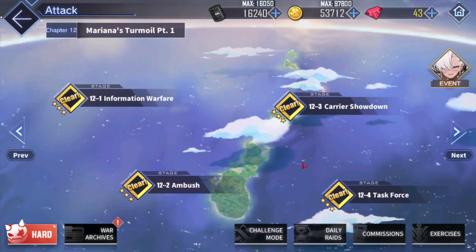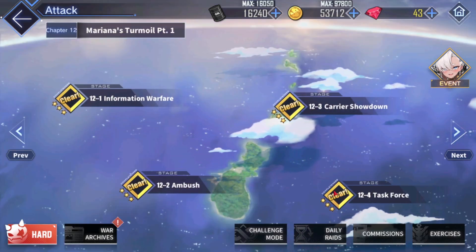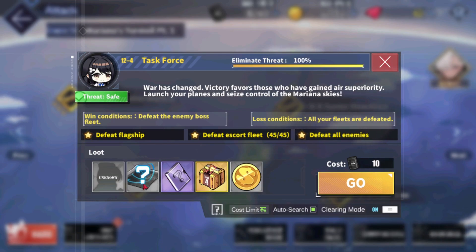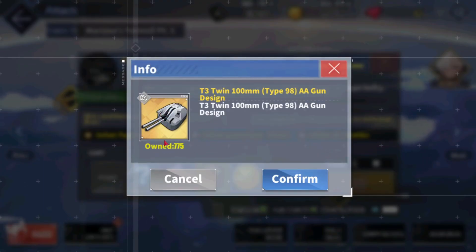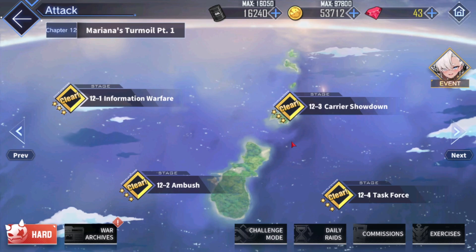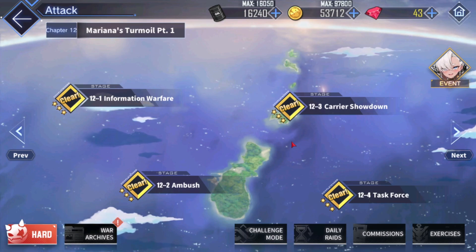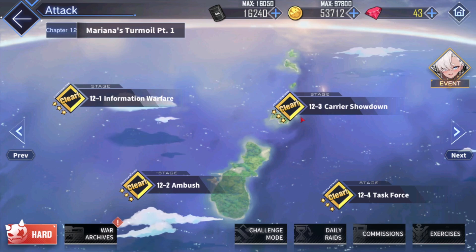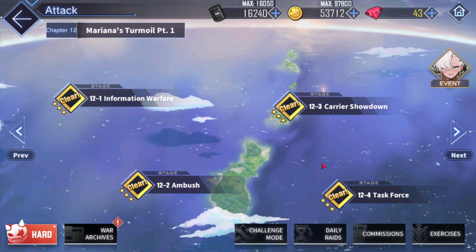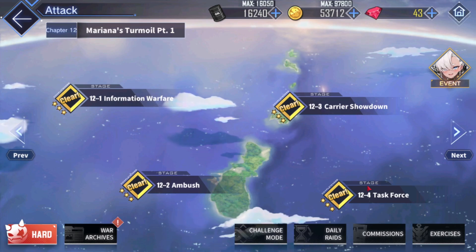I would recommend that once you push world 12 and clear 12-4, you farm 12-4. This is a very good balance of coins, oil spent, and EXP. 12-4 is where I live — I've done 700 plus runs there. In my opinion, this is a good point to stop. 12-4 is probably my favorite mission for leveling up all my ships. Gradually, you want to reach here, and this is a good stopping point — you don't have to go too crazy.